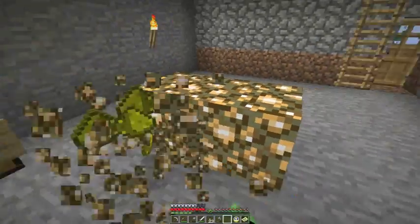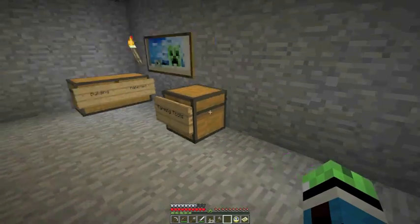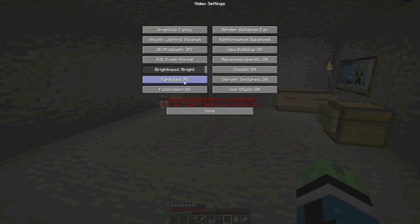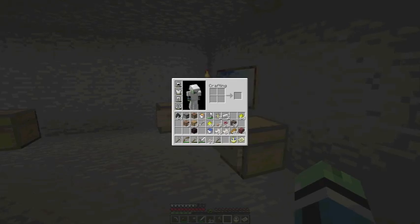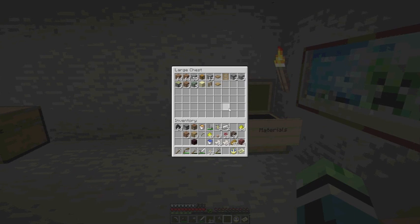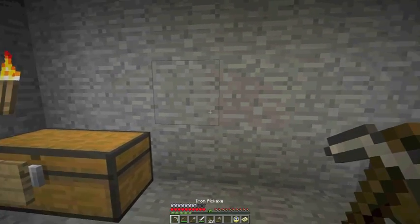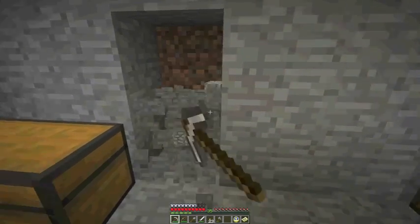There we go — got the glowstone dust for potion brewing. Soul sand — I figure I'll make a little nether wart farm right here. Let's see — a two by ten by two. That's the layout for the nether wart farm.